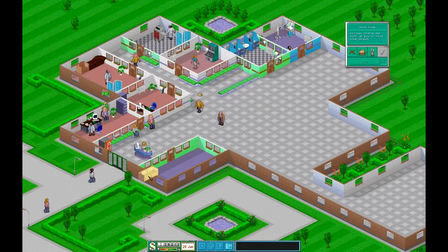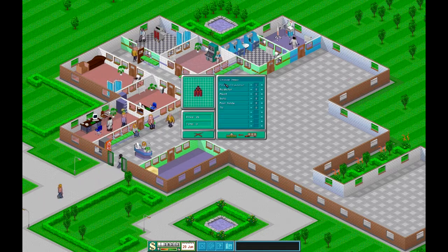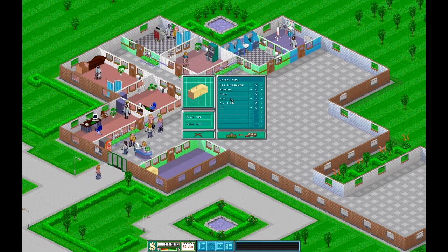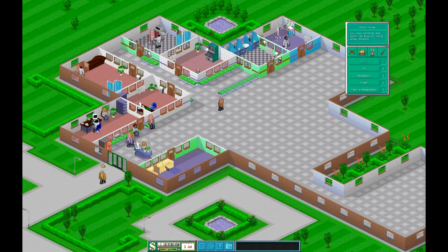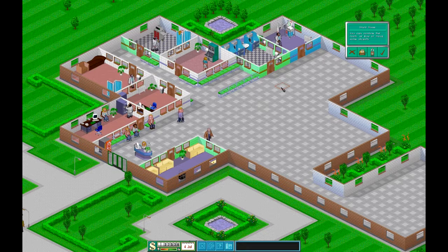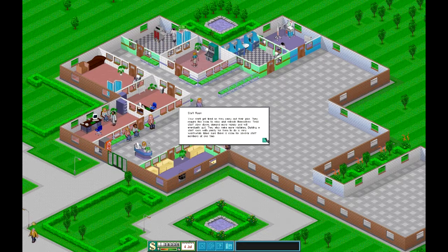You get sofas and stuff to put in the staff room. If you click on the cash register you've got sofas, pool table, TV. I'm going to get another couple of sofas, a TV, and then fire extinguisher, radiator, plant. There's no bin for them so they're not messy. Stick the TV in there, radiator, plants - lovely. So now they've got somewhere to chill out as well.